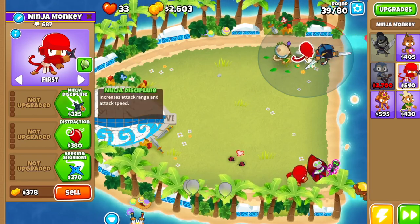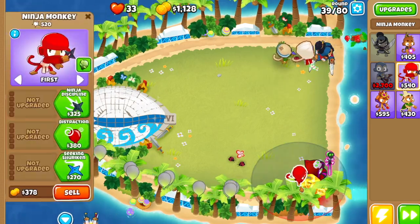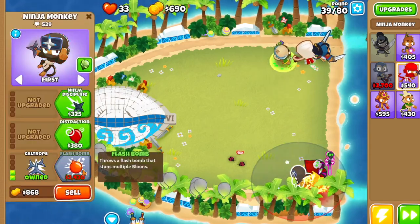The ninja monkey up here is going to get ninja discipline, sharp shurikens, double shot, and seeking shuriken. The ninja monkey down here is going to get seeking shuriken and caltrops.